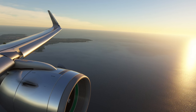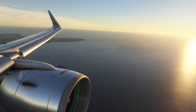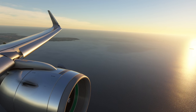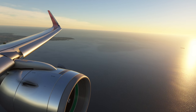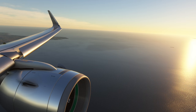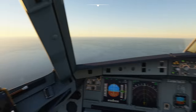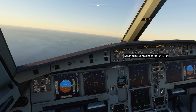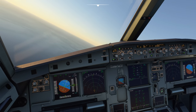Reverse thrust can be used all the way down to 70 knots at maximum reverse. It can be used down to a stop as well if you're worried about the distance — if you think you may go off the end of the runway, continue using reverse all the way to a stop. It may damage the engines, but that's better than going off the end. If everything looks reasonable and we think we're going to stop in time, we'll put the reverse thrust to idle as we go through 70 knots. We can take over from the autobrake by standing on the brake pedals ourselves.